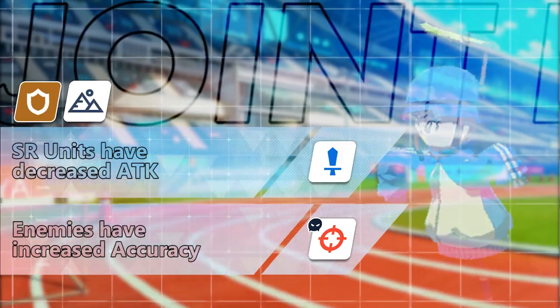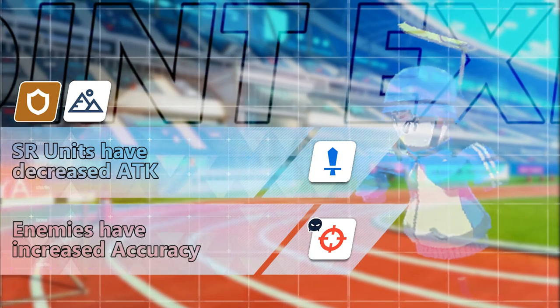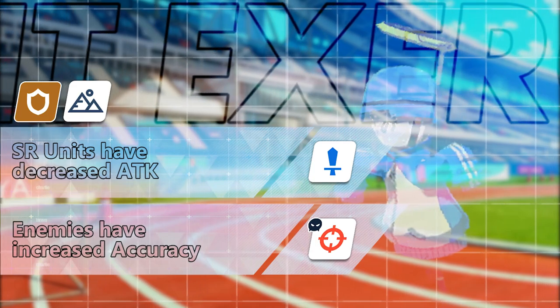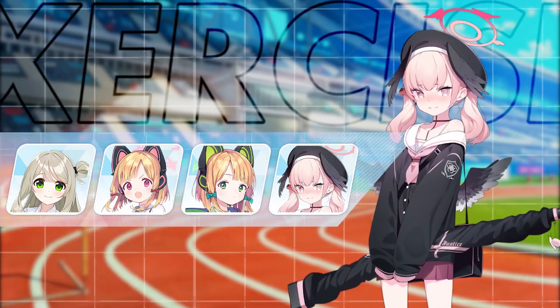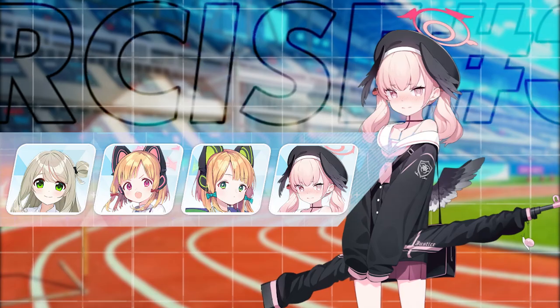The third joint exercise is an assault drill that gives an attack debuff to all sniper rifle units and increased accuracy on the enemies. The debuff is almost nothing since you still have a wide range of choices you can use for this drill, like Cherino, Momoi, Maki, Yuzu, and others. Healers like Serena, Koharu, Hanae, Nodaka Onsen, Shinatsu, and Ayane can take care of the turret.